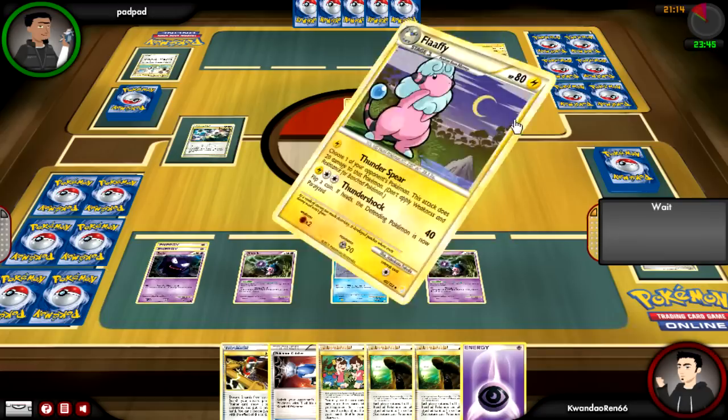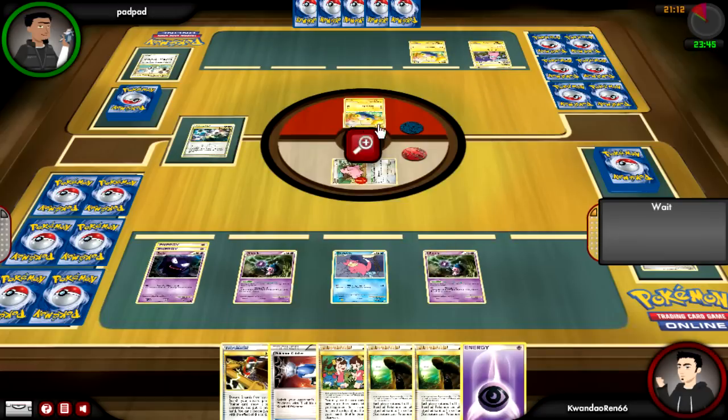He puts an energy on Chinchou to get it out of there, and then he's going to start sniping things on my bench. Thunderspear can pick one of my Pokemon and does 20 damage to it. I'm still not really recognizing his deck structure — it really looks like basic yellow, but it's not.